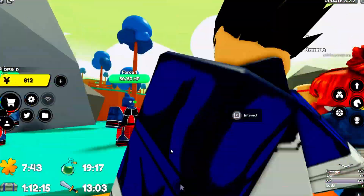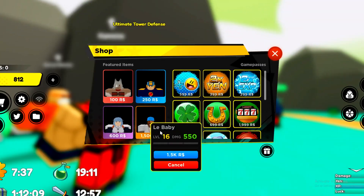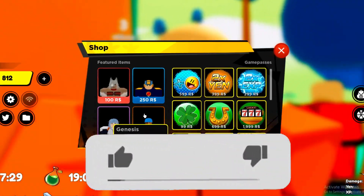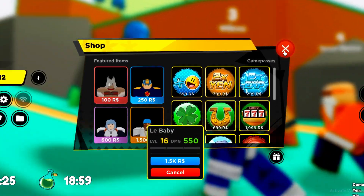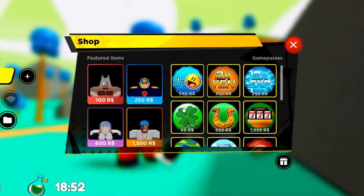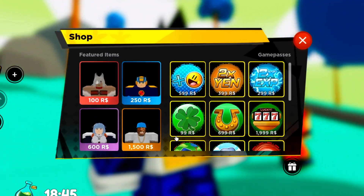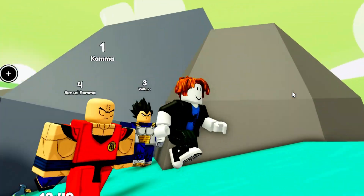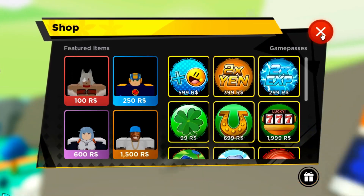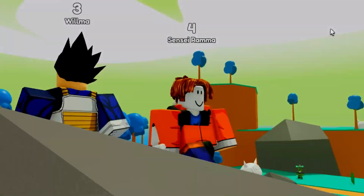I basically just wanted to show you guys all of the codes. One more thing though — I'm going to be giving away a fighter. Wait, why is it only 550 damage? On a new account it's 500 damage, but on my main account that's like 500,000 damage. So they actually make things weaker on a new account. If you spend 1,500 Robux on this and you're on a new account, you'd barely notice. But if you do want it, I'll be gifting it away — I can actually gift people stuff. Thank you guys for watching, make sure you like and subscribe, and I'll see you in the very next video. Peace out!